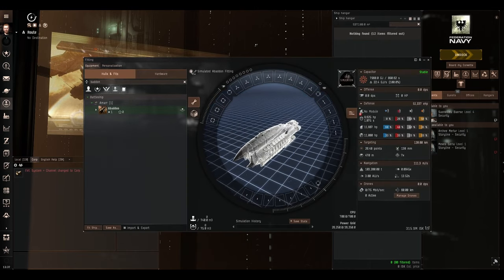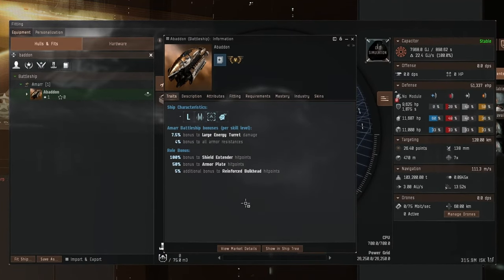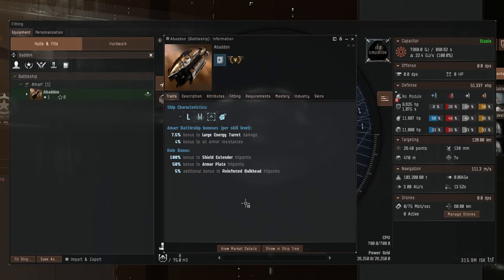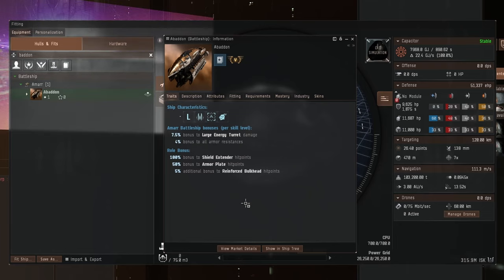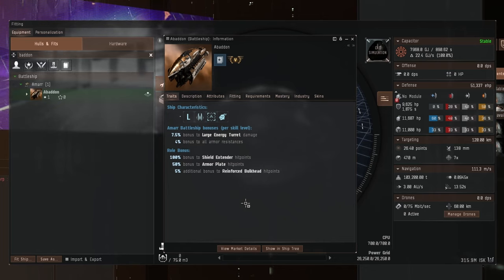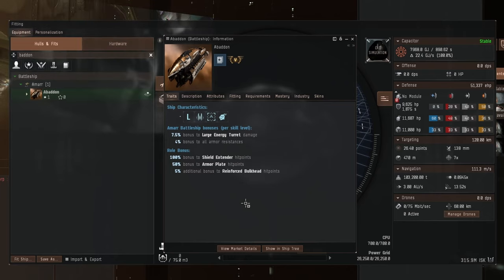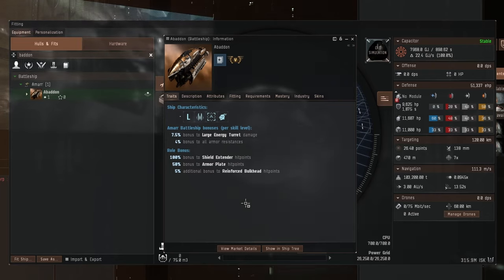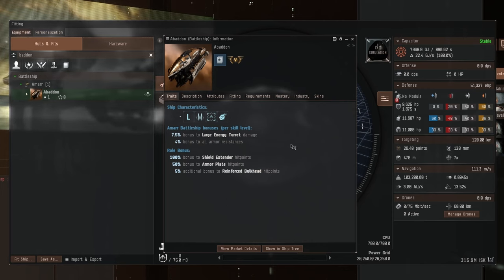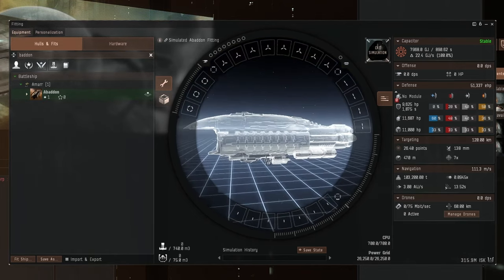Let's simulate the ship and have a look at the traits first, because that's what we always do. Per level of Amarr battleship skill you get 7.5% bonus to large energy turret damage and 4% bonus to all armor resistances, so this thing's going to be pretty tanky and armor tanked. It also has the same role bonus every battleship in the game now has — bonuses to shield extenders, armor plates, and reinforced bulkheads — though we're not going to be using buffer.